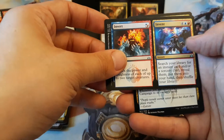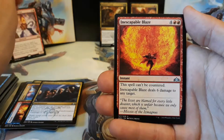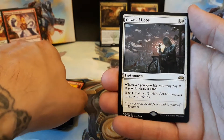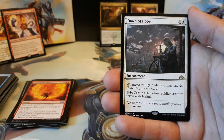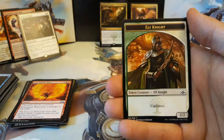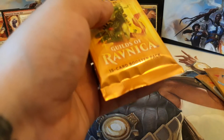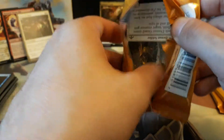We have an Invert and Invent, Disinformation Campaign, Inescapable Blaze, and our rare is a Dawn of Hope — one and one white. Whenever you gain life, you may pay two; if you do, draw a card. And you can pay three and one white to create a 1/1 white Soldier Creature Token with Lifelink. We have a Boros Guildgate and an Elf Knight Token. Seven more packs to go, still room for some spicy pulls. That Doom Whisperer is evading us — it would be nice to grab one. That's one of the sought-after cards in the set and we have yet to pull one.